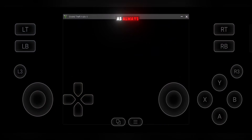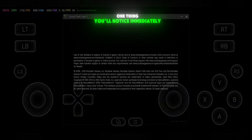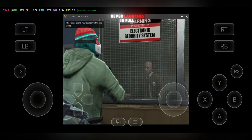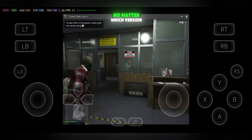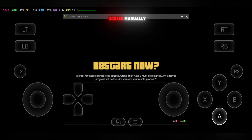I'm testing GTA V as always, because it's the best way to see how well an emulator really performs. One thing you'll notice immediately is that GTA V never launches in full screen on Gamehub Lite, no matter which version you're using. That's normal — just head into the game's display settings and switch it to full screen manually.